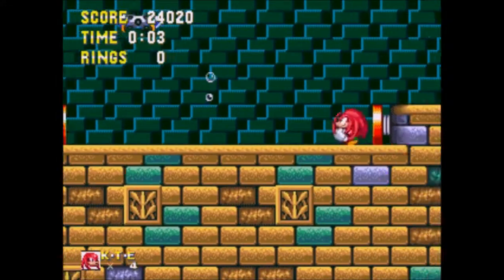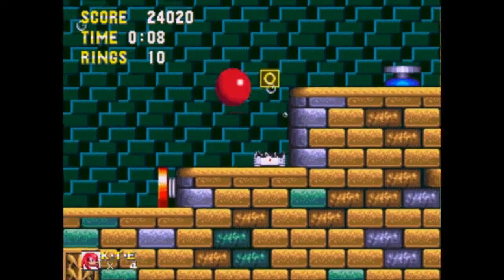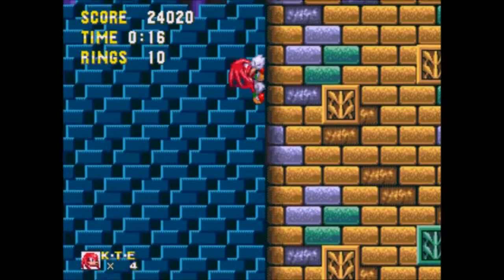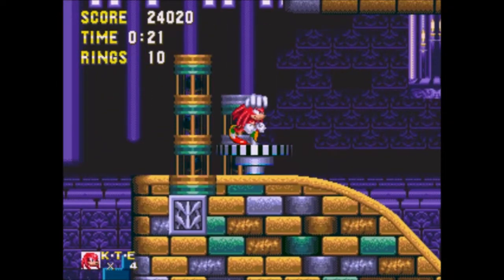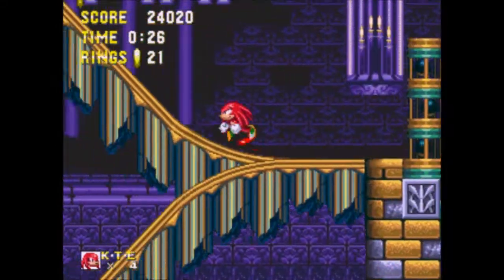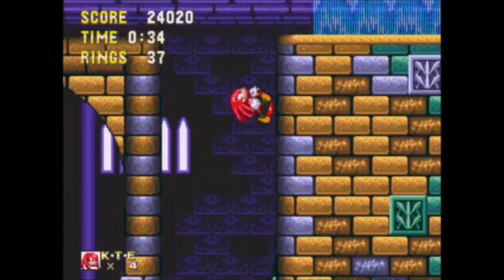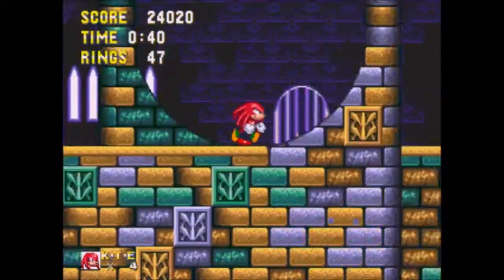Hydro City Zone — or Hydrocity Zone, I'm not too sure how to pronounce that. I always called it Hydrosity just because it sounds a little cooler. When you play as Knuckles you don't have to flip the switch and go through all the water — you can just climb, climb, climb, climb, because you're an echidna and echidnas can climb walls. My favorite thing about this zone is the music — just the way it starts: bam.